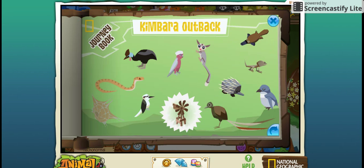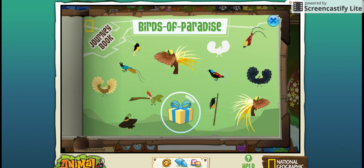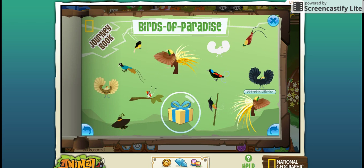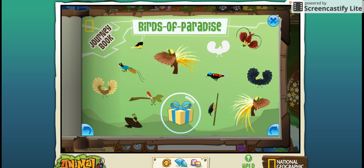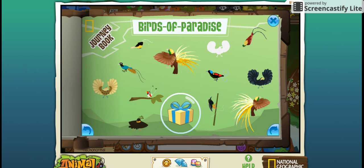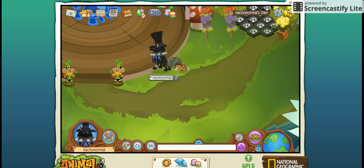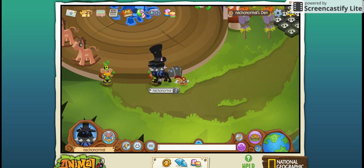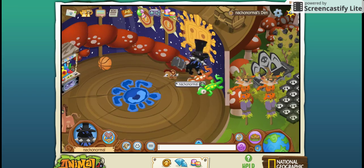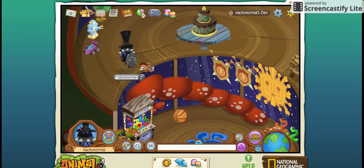I have almost this complete journey book completed — I have all of them done except for this one. I cannot find this one for the life of me. It's the most elusive bird I've ever seen. If you know where it is, please help me. I've been playing AJ for like two years — basically one year where I've played it almost every single day — but I still haven't been able to find the bird.